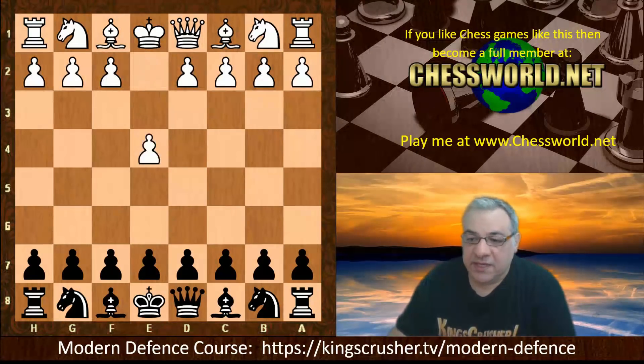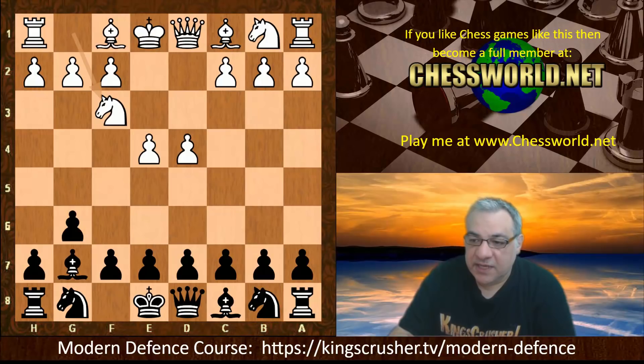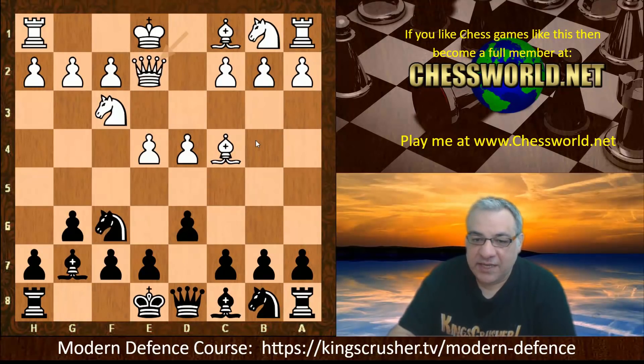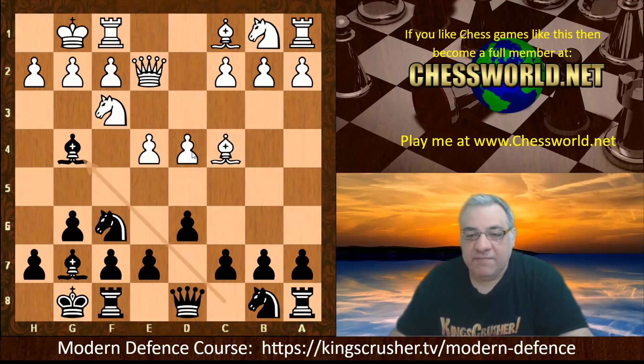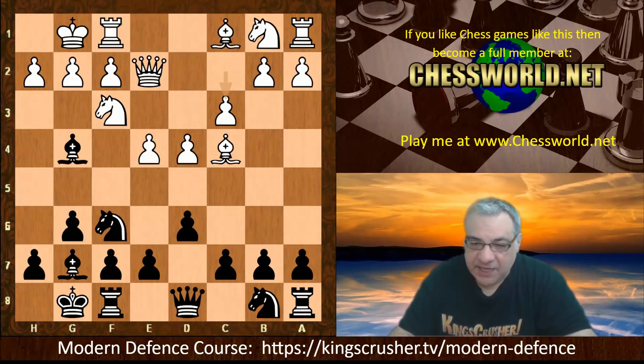In this game we see e4 g6 — this is the modern defense — the quick fianchetto, Knight f3, and then d6, Bishop c4. This is known as the mad dog variation, looking at f7, so Knight f6, Queen e2, both sides castle, Bishop g4. This is the end of the book, so we've already seen one example game in this line.